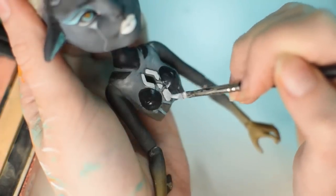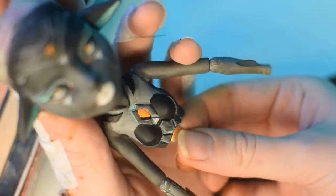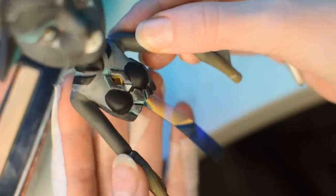Cyberpunk is always so funny to me. You can alter your body to be harder, better, faster, or stronger — but all the girls always have big titties. Hilarious sometimes. Anyway, let's fill the hole in her chest with a piece of iridescent vinyl. I chose the orange side and glued it from the inside with UHU glue.